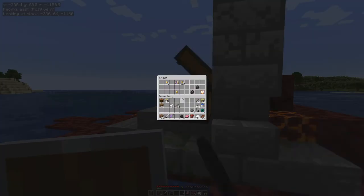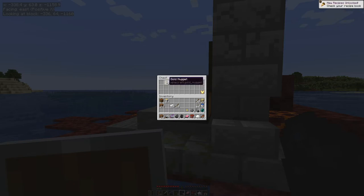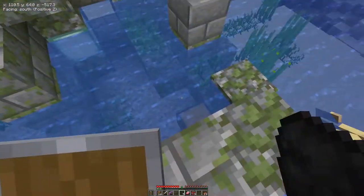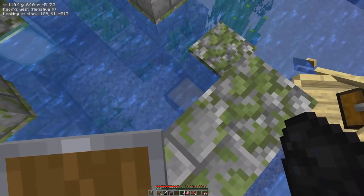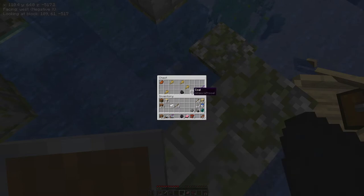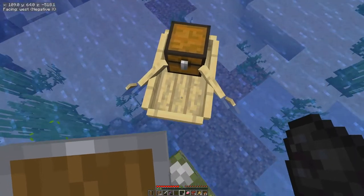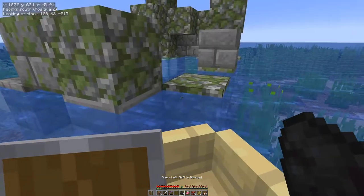A ruined portal with a chest — a bit of flint and a bit of gold. Then a drowned temple near the surface. That's easy. So let's loot this chest and leave the baby drowned alone.